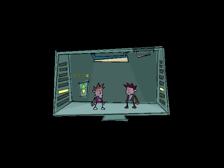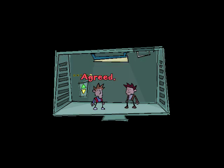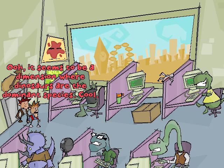Standing still and blinking occasionally. Uncomfortably pushing their hips out like thrusting, horny, strange people with no legs. And square bodies and spiky hair. Well, here we are. Top floor. I say we keep going up and down in lifts to a bare minimum from now on. Agreed. Whoa. Dinosaurs. Oh, it seems to be a dimension where dinosaurs are the dominant species. Cool.